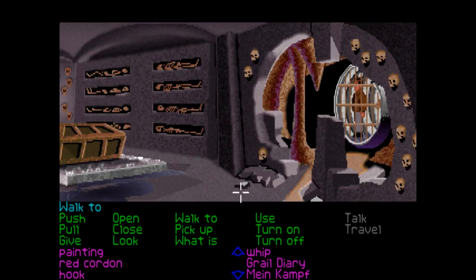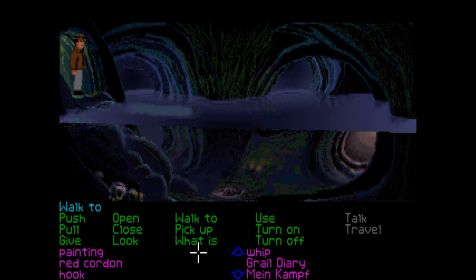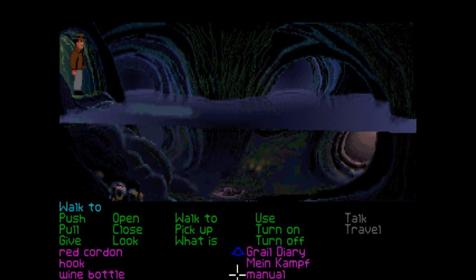Down here, through this tunnel, and into the sewage pipe. Can we use the hook on the lock? Use the hook with the old rusty lock — you can't reach it still. Where was the underwater bit? Down here — yes.